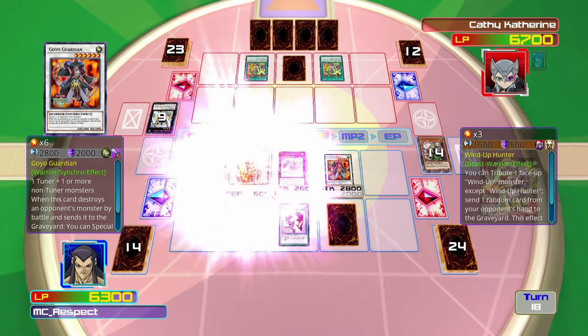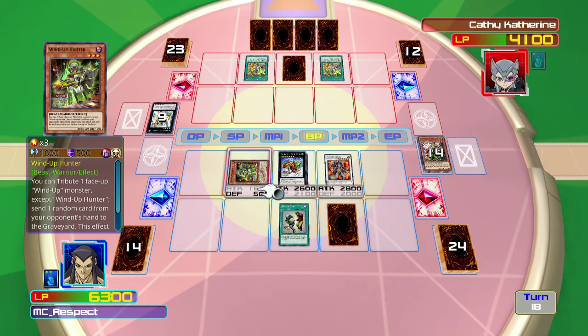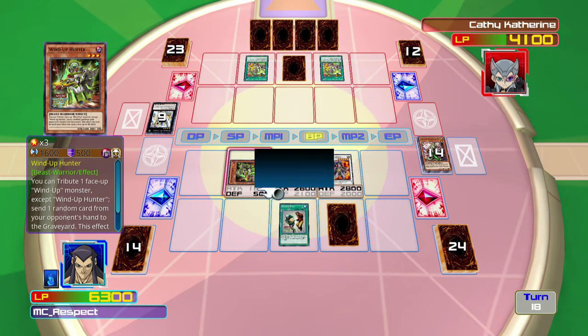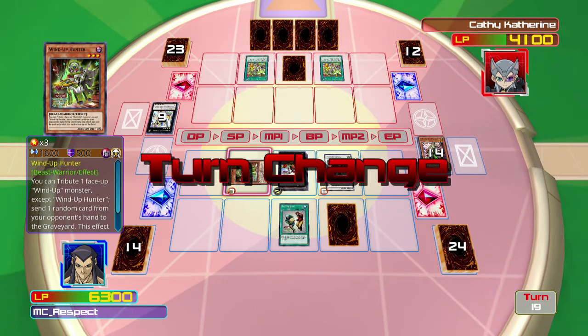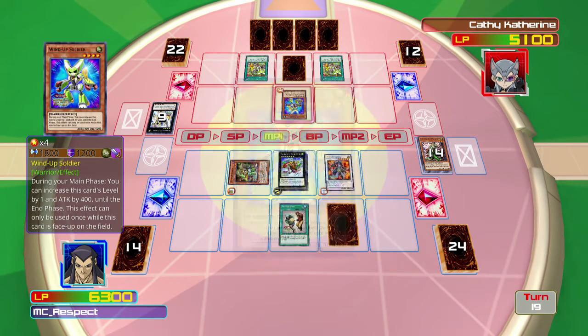May as well — no reason not to, gives me a card. I only need two slots open because I'm going to use this card — I'll explain it in a second. To tribute one Wind-Up Monster, add one random card from your opponent's hand to the graveyard. I could do that, but if I read those cards correctly, I would give him two free cards. What are you going to do? Everything is frozen in time.